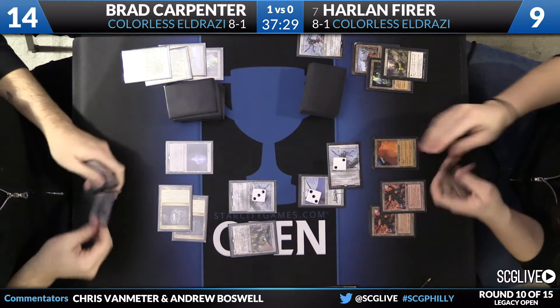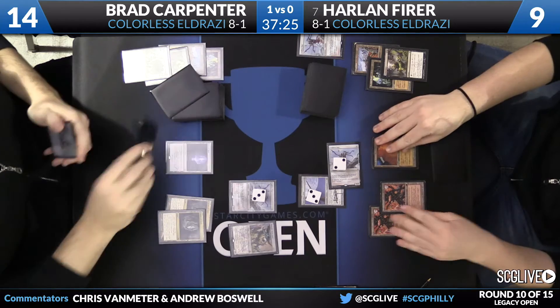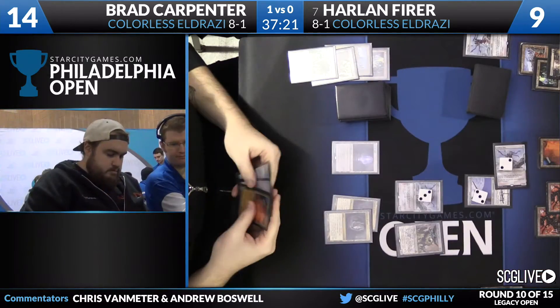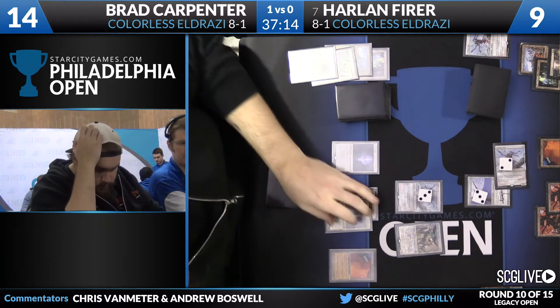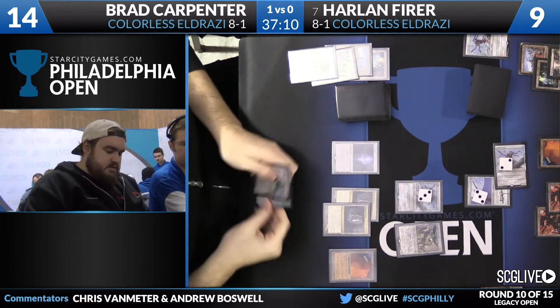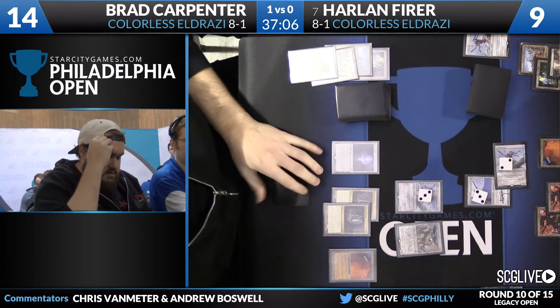Harlan casts some spells in his main phase. I'm a little surprised Brad didn't attack last turn — he could have traded his Endless One for Harlan's Mishra's Factory, which would have been a good trade. But I guess he just values forcing Harlan to keep mana available for that trade. One interesting note about these two players: they were mentioned as being on the same team, and you'll notice they're both wearing NRG hoodies.